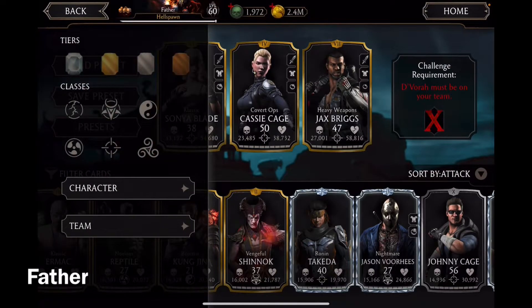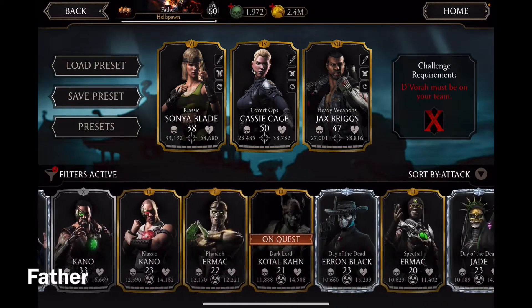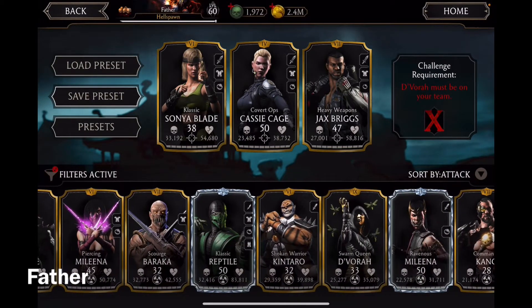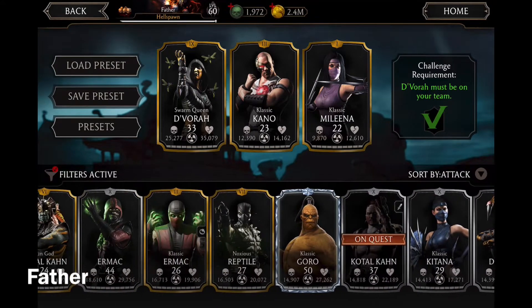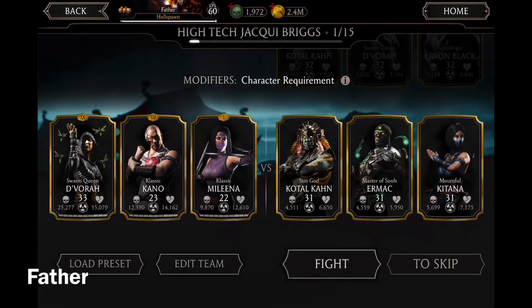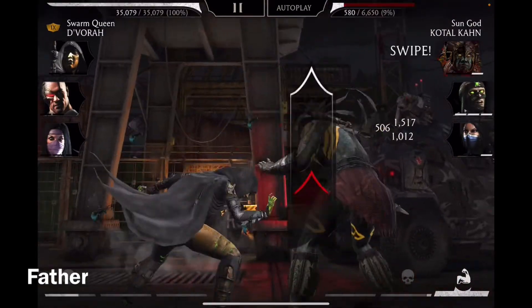I have to use D'Vorah — I have Swarm Queen D'Vorah, Venomous D'Vorah, Ranch D'Vorah, and regular D'Vorah. They are all Outworld, so I'm just gonna use an Outworld team. I'll use the strongest D'Vorah with Classic Kano and Classic Mileena as my first team.